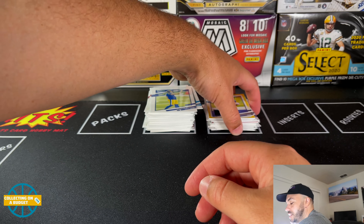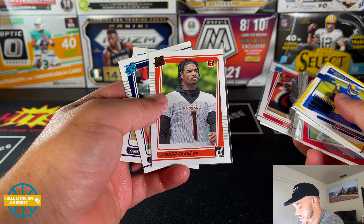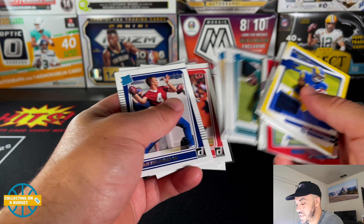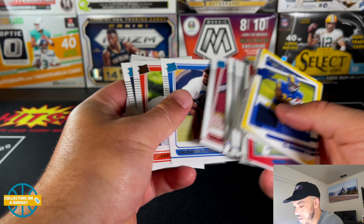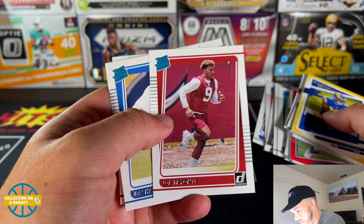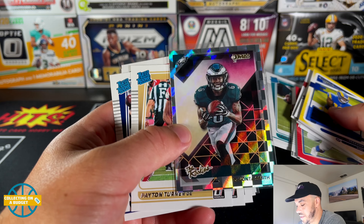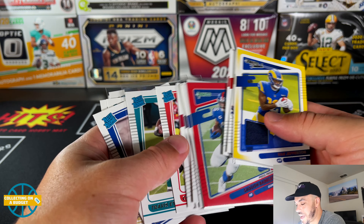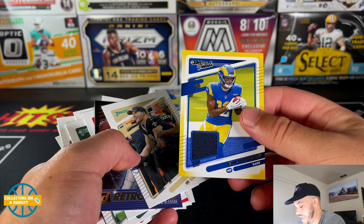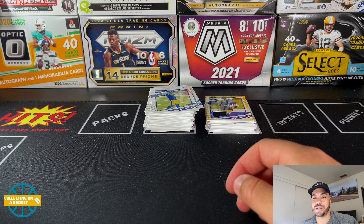As you guys know with Donruss, you're gonna end up with a ton of base. We did not come out on top this time. This Jamar Chase portrait is probably the best card for sure, as well as another Jamar Chase. These practice uni shots just look like low quality images — definitely could have done better. But overall this was a solid blaster — Travis ETN, no top rookie QBs which I was definitely looking for, but a good amount of other stuff. Nice press proof and the hit to top it all off. Pretty solid, nothing crazy, but an overall solid blaster. Appreciate you guys watching — please like, comment, and subscribe, and I'll see you guys on the next video!